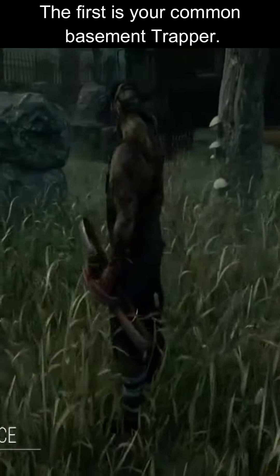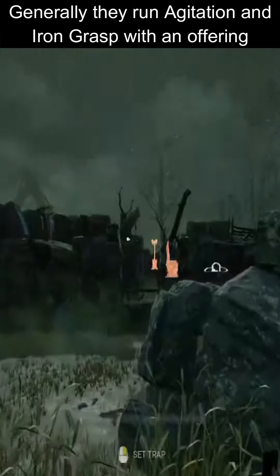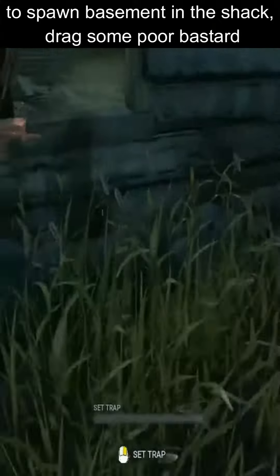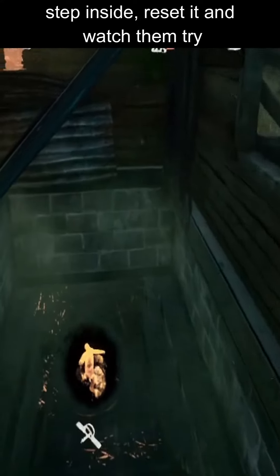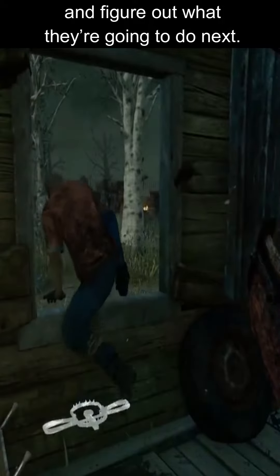The first is your common basement Trapper. Generally, they run Agitation and Iron Grasp with an offering to spawn the basement in the shack, drag some poor bastard down to the basement, and trap every entrance, exit, and step in the place. If they disarm a trap, head back to shack, step inside, reset it, and watch them try to figure out what they're going to do next.